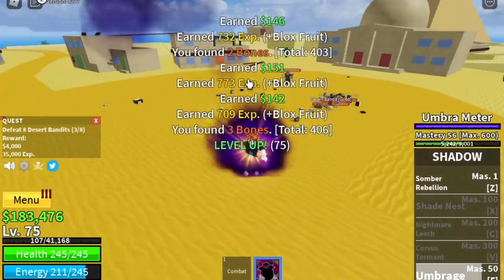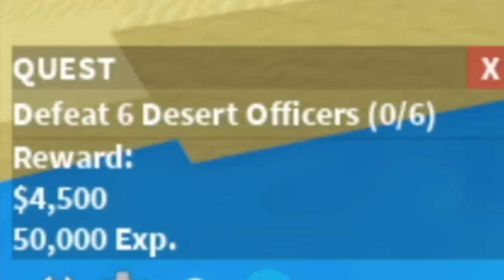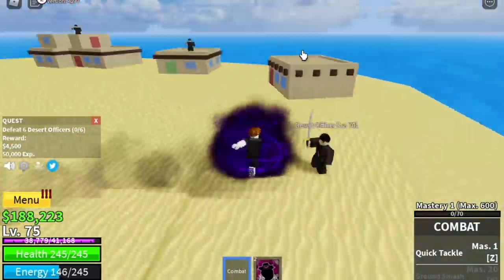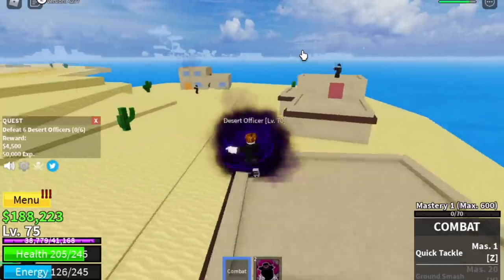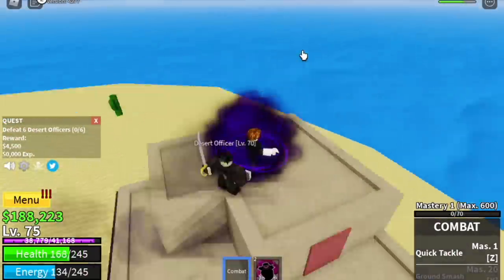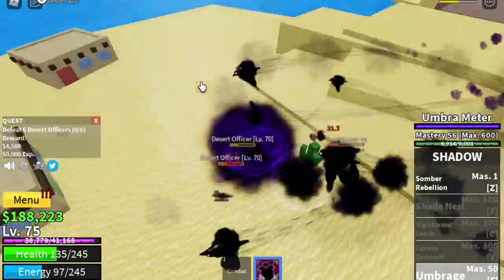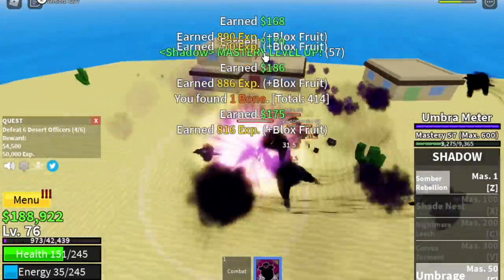The goal here is to reach level 75. After that, you can now move to the Desert Officers. Everything is easier — you can lure using your punch and defeat them using your Umbrage. Goal here is to reach level 90.